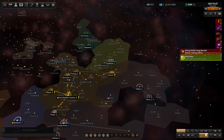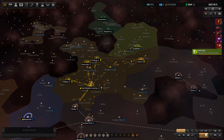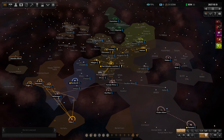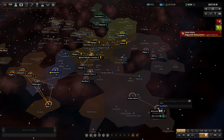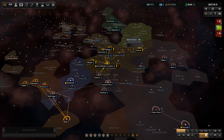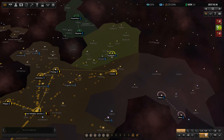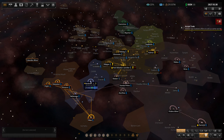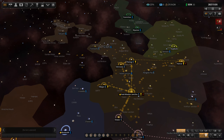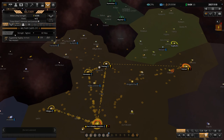Hello, welcome back to Distant Worlds 2. We are continuing our playthrough as the Gazurians and I'm a little worried that we are off on the wrong foot. I feel like I'm getting pinched in here. These guys are getting a little strong. I think if I'm going to attack anybody it's probably the yellow guys. I could go after these others but that puts me right next to the orange guys that already declared war on me and took over one of my planets, so I like having that buffer for now.